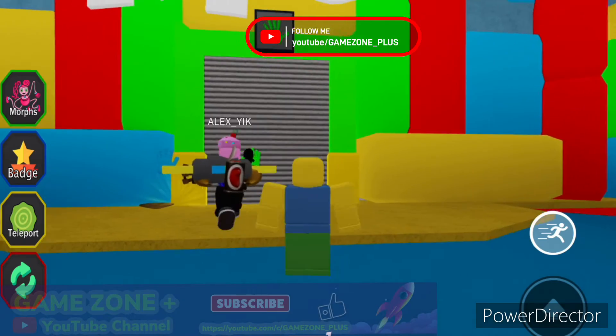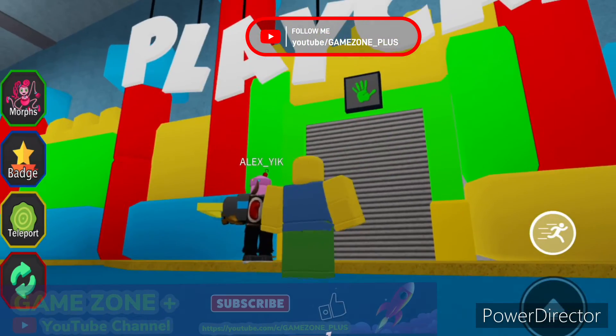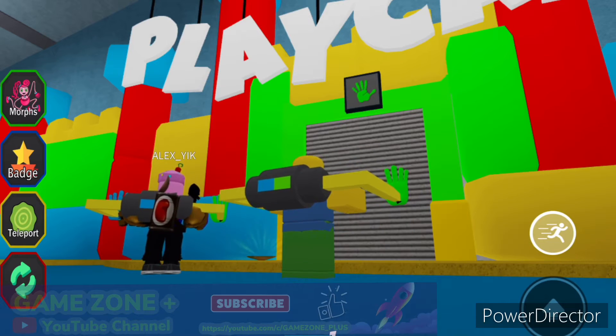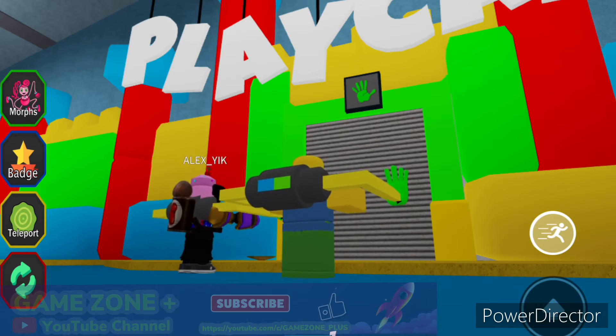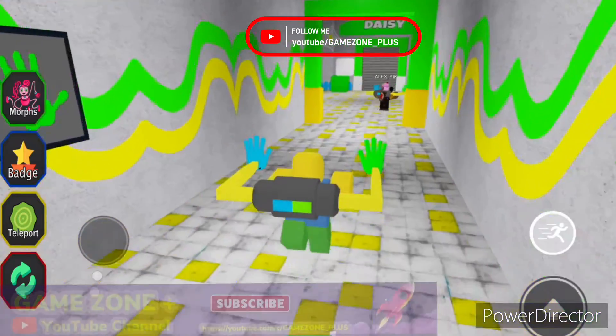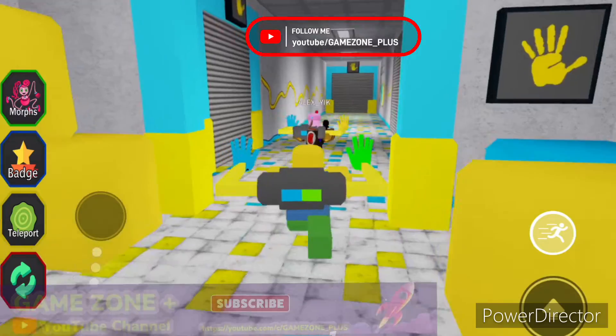If you know about Puppy Playtime, then you know about chapter three, because normally chapter two is also fun. So we need to cross this door. You don't have a yellow hand? You gotta use the first one. I gotta open the door for you because you don't have the yellow hand.